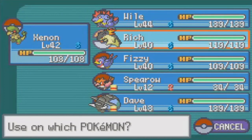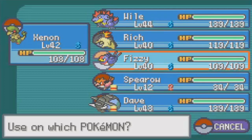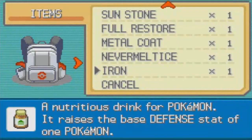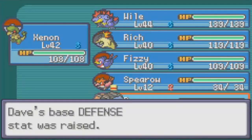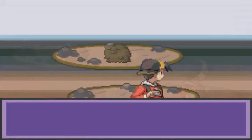Let's give Fizzy a bit of attack, cause Fizzy could use attack more than anything else — Fizzy has kinda bad type coverage. So there's that. And there's an Iron, which I could also use. Why the heck not, let's use that on Dave, cause Dave is so bulky already — so let's buff up his defense even more. And another stat boost. Boom, let's go.